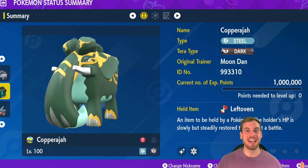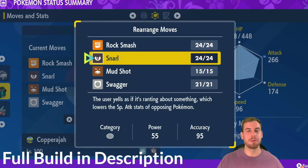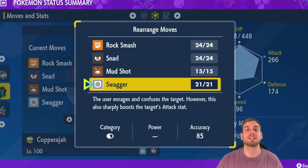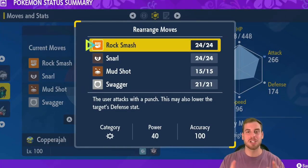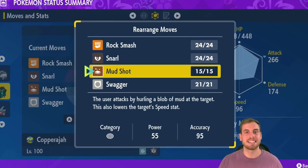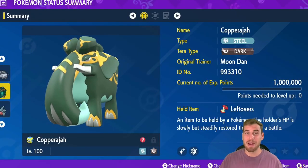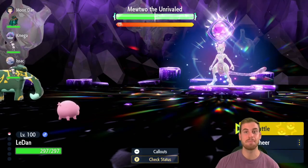The secret sauce to getting the win is Moondan's Copperajah. It uses Snarl to lower Mewtwo's special attack, just like Struggle Bug. We use Swagger to raise Lechonk's attack by 2 stages, and if we use it while the Misty Terrain is down, it will not confuse Lechonk. After buffing Lechonk's attack, we use Rock Smash for a 50% chance to debuff Mewtwo's defense by one stage. Lastly, Copperajah has Mudshot to lower Mewtwo's speed by one stage, letting the other two supporting Mews move before Mewtwo. You have to see the Pig and Elephant in action.